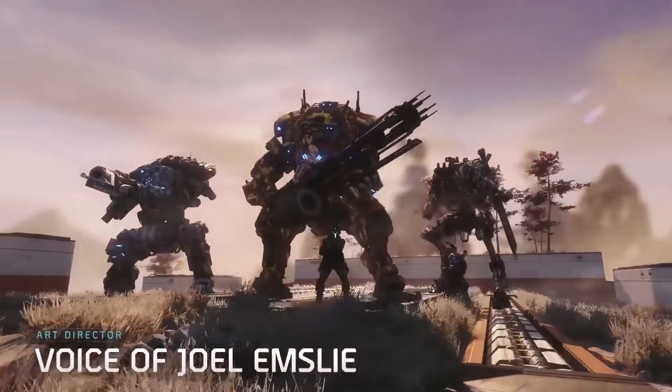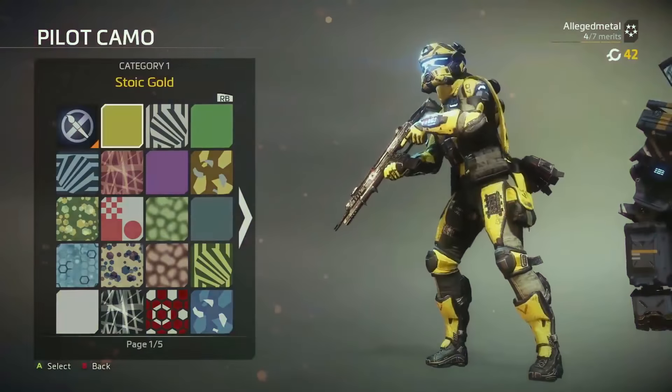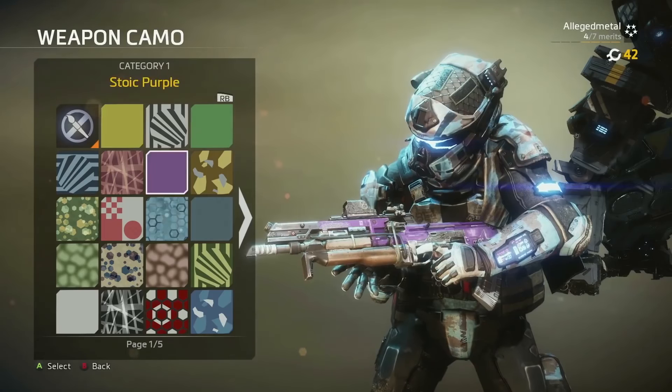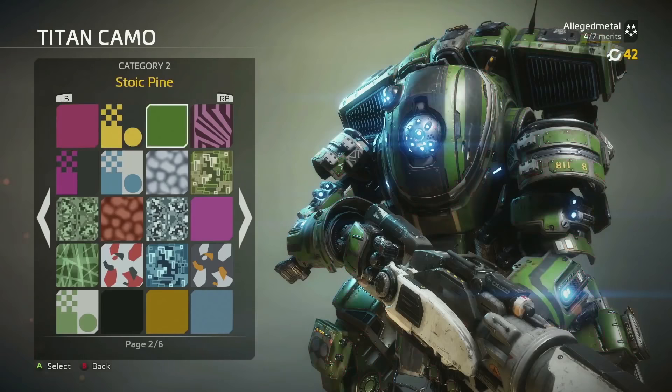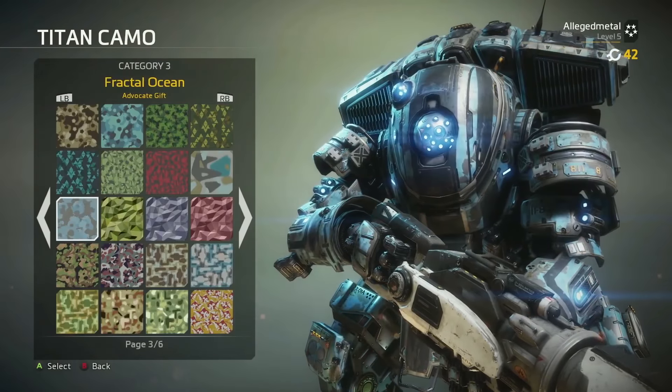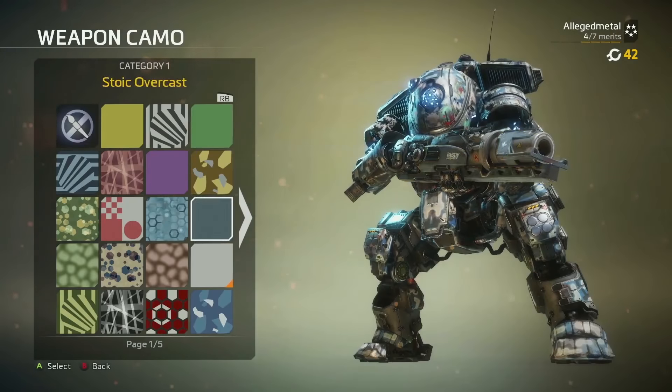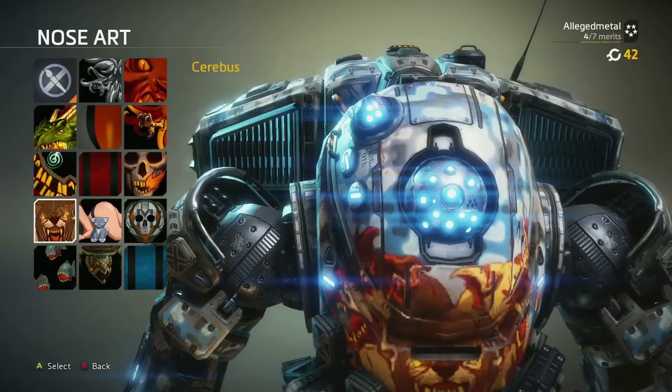Titanfall 2. Hi, my name is Joel Emsley. I'm the art director on Titanfall 2. With the addition of Titanfall 2's visual customization, we not only have given the player the opportunity to really represent themselves and their personality through the war paints and the camos and the nose arts of the Titans, but we've also given camo patterns that actually work within the environment as well.